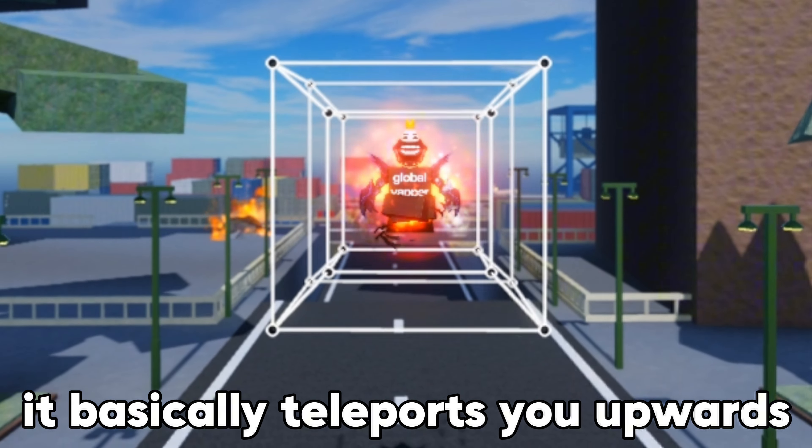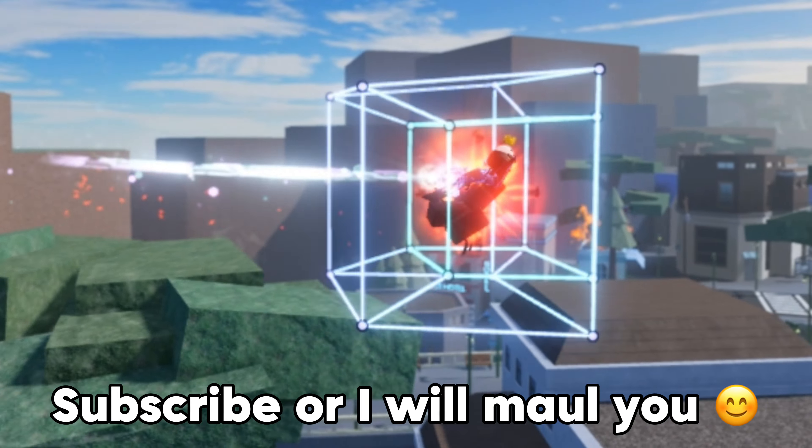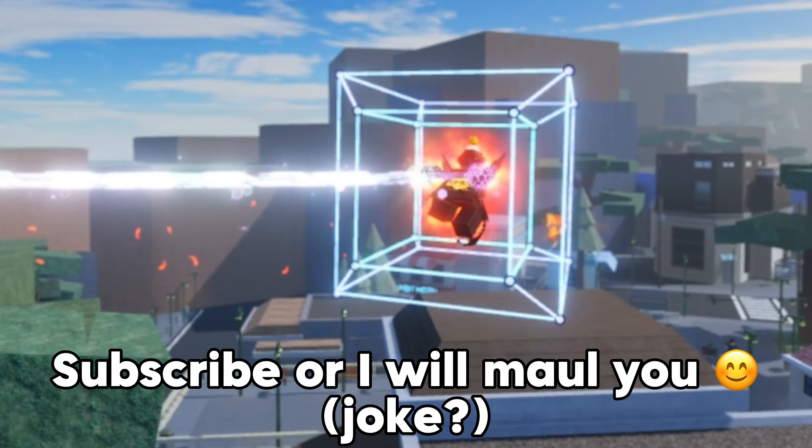Now for its ability: when you press the spacebar, it basically teleports you upwards. The ability has a 10-second cooldown, and yes, you can use it mid-air as well. But you can't use it while you're moving, so you would have to stop to be able to use the ability.